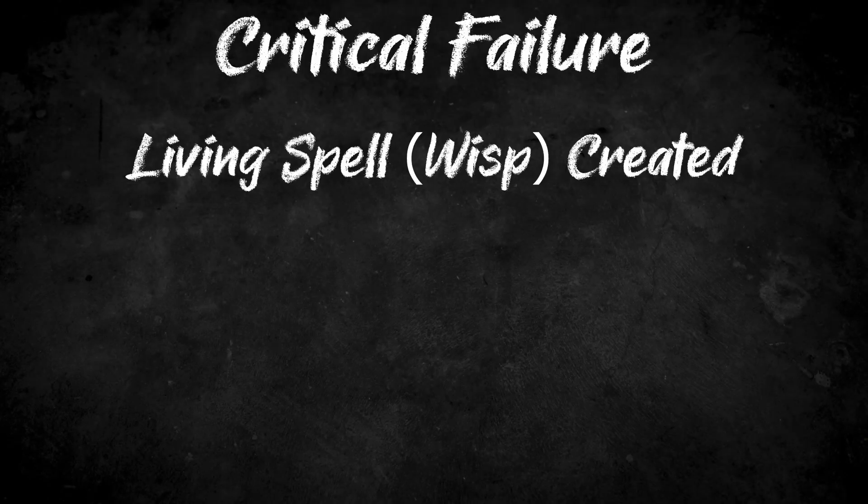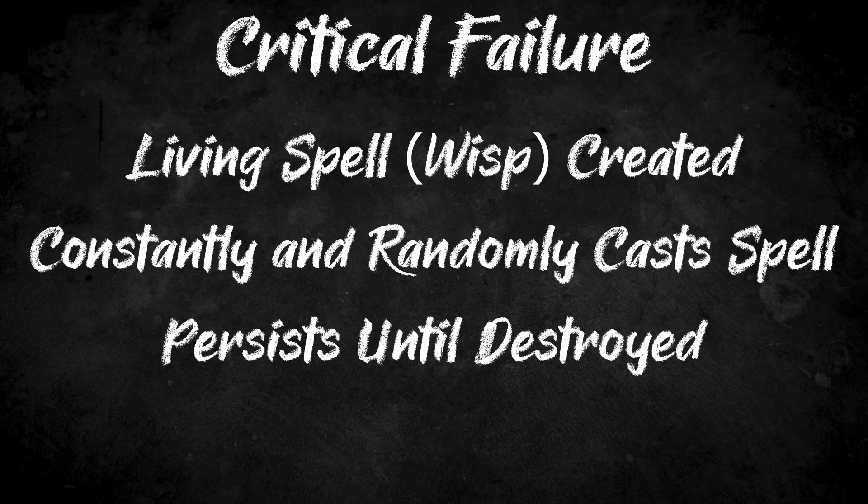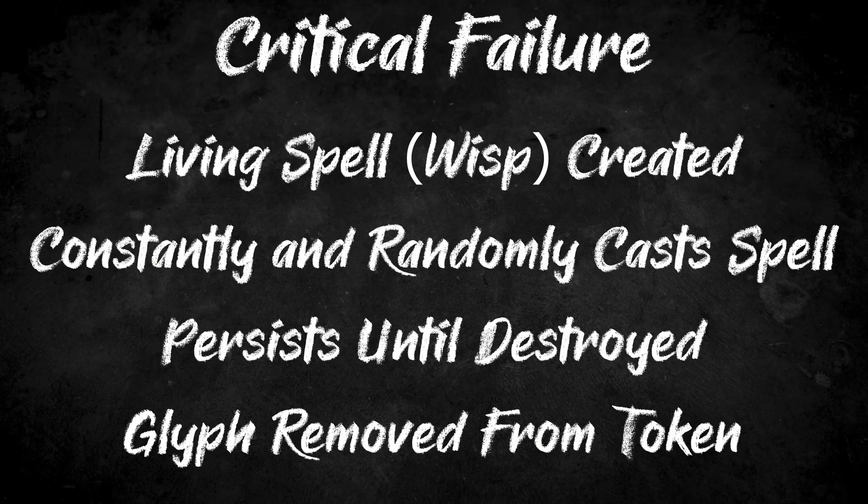Now if we fail to hit the target number, nothing much happens aside from wasting the magic points. However, if we critically fail, a wisp is created. A wisp is the living embodiment of the spell that gave it life — it will constantly and randomly cast that spell until it is slain. And the glyph disappears from the token on that critical failure, so it cannot be cast again until the glyph is remade.